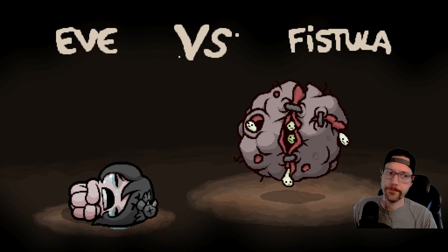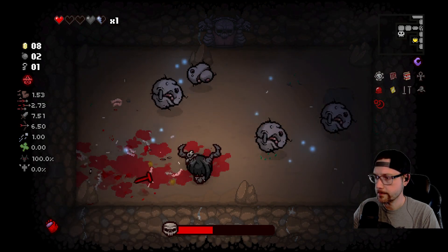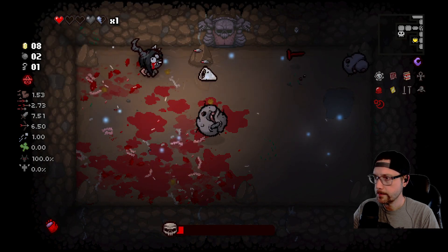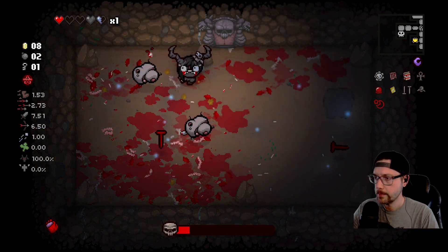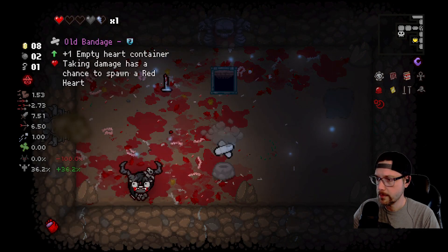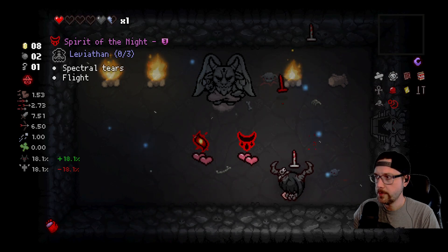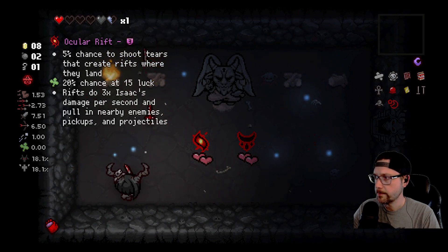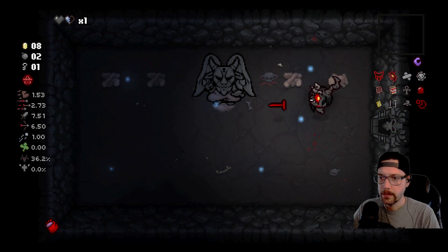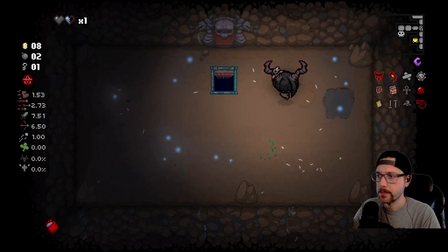Alright, our boss fight. Get through this puppy — gotta hope for a good devil deal here. Alright, Old Bandage. We get Spirit of the Night and Ocular Rift. We got to — we have to. Alright, so we have flying now. Does that change anything for us? We got flying and eight cents.